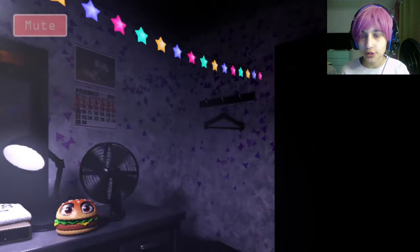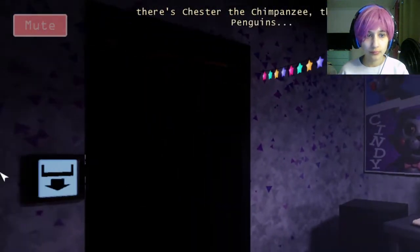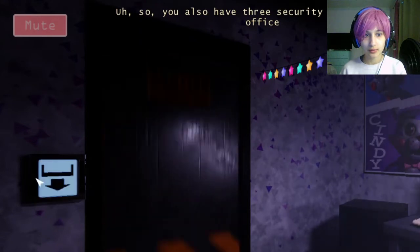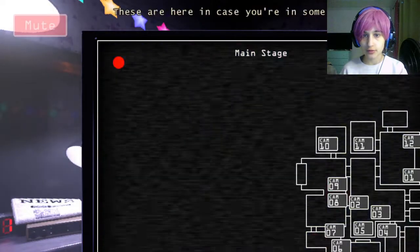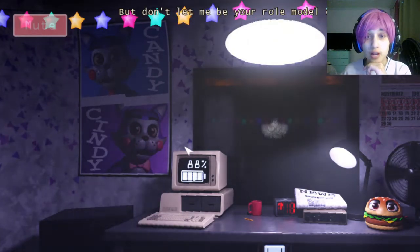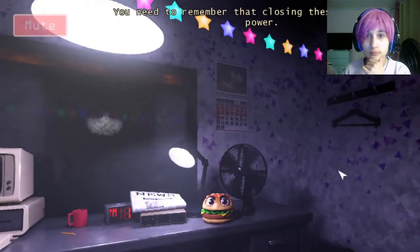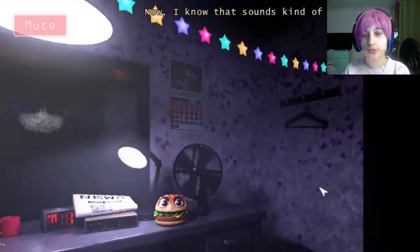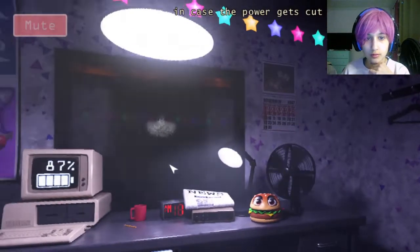I've never seen the remaster. We have quite a few animatronics here at Candy's: there's the cats Candy and Cindy, and there's Chester the Chimpanzee. We also have three security doors in the new office which can be closed by pressing the door button by each door. Closing these doors takes power and the longer they're closed the more power they drain — I think it's something about the doors having an automatic fail-safe feature in case the power gets cut off.